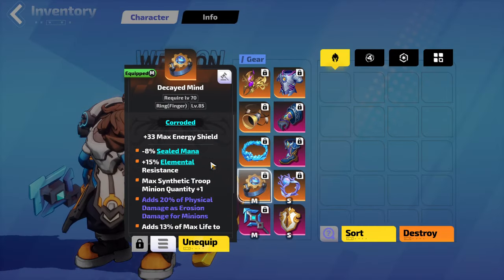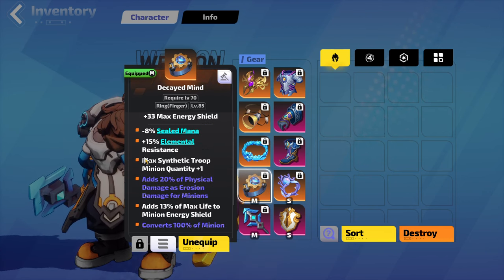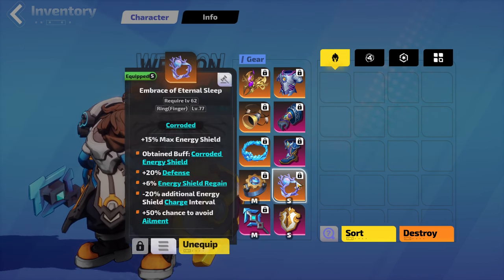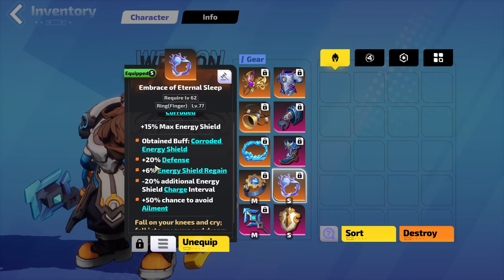The first and most important item is Decayed Mind. This converts — with the Ember mod — 100% of minion physical damage to erosion damage, completely bypassing enemy armor. I also get 20% of physical added as erosion for minions. I'm only using one because I don't benefit from the additional max synthetic troop quantity. My other ring slot goes to Embrace of Eternal Sleep — an incredibly powerful defensive item. If a hit is smaller than 8% of my maximum shield, I simply won't die to it. It also has 15% max energy shield, 20% defense, and a lower energy shield charge interval so my shield charges up much faster after taking damage.